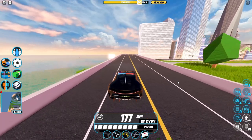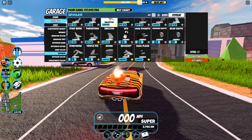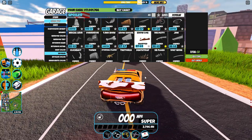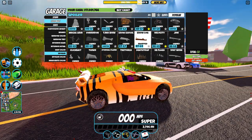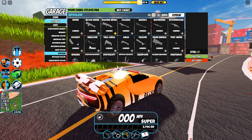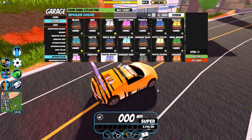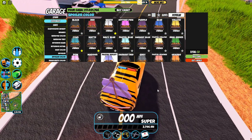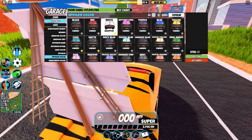If you've ever wondered what a spoiler or rim looks like with the default color, this trick will show you. Some spoilers in Jailbreak have a preset color, and most people don't know how they usually look because there's no default color option. But if you go to spoiler color and set it to white, that'll make all those spoilers with preset colors look how they were meant to look. As you can see, I have the trade sale spoiler equipped — setting it to white colors it exactly as it's supposed to be.